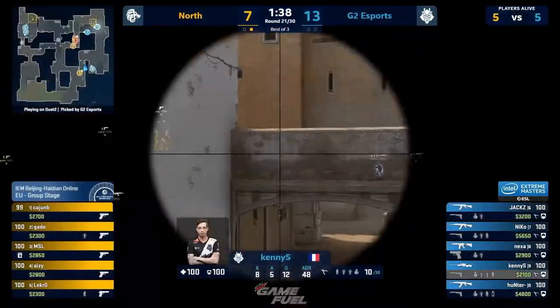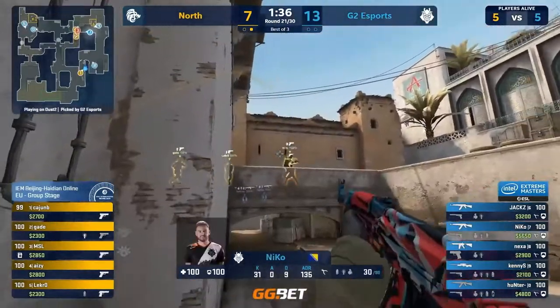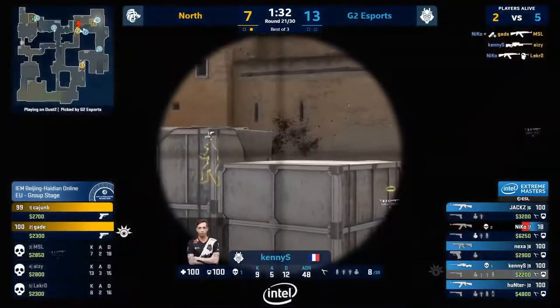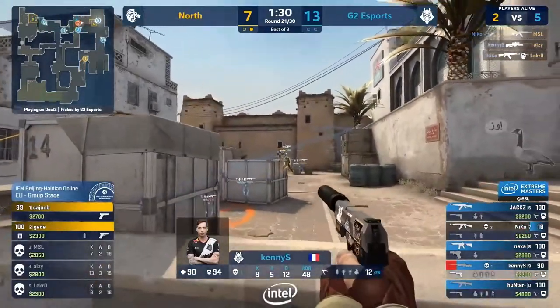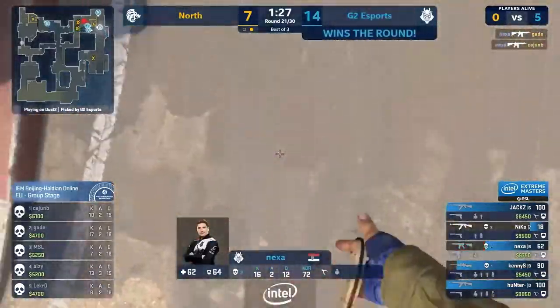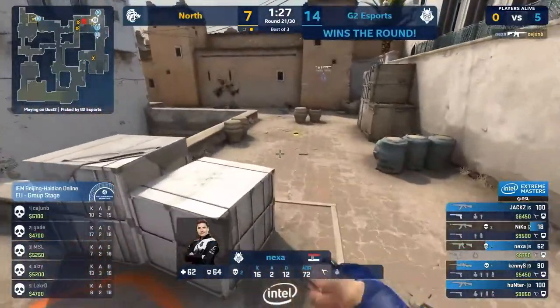Footsteps heard. Kenny put on high alert — misses the first. Niko mopping it up, looking for more ADR, more kills. There's 32 now on the board. Kenny missing another. Niko mops it up. Cajun goes down, clean as you like. G2 Esports 14 to 7.